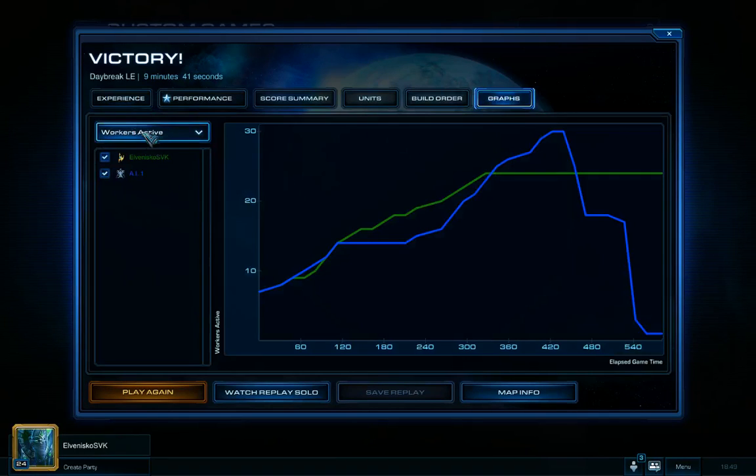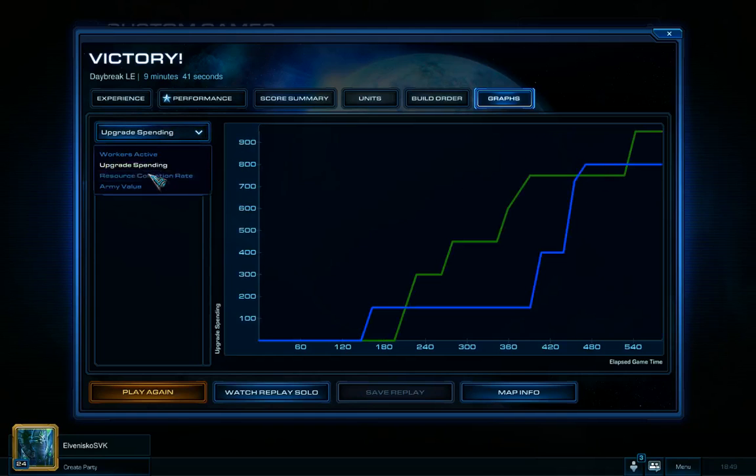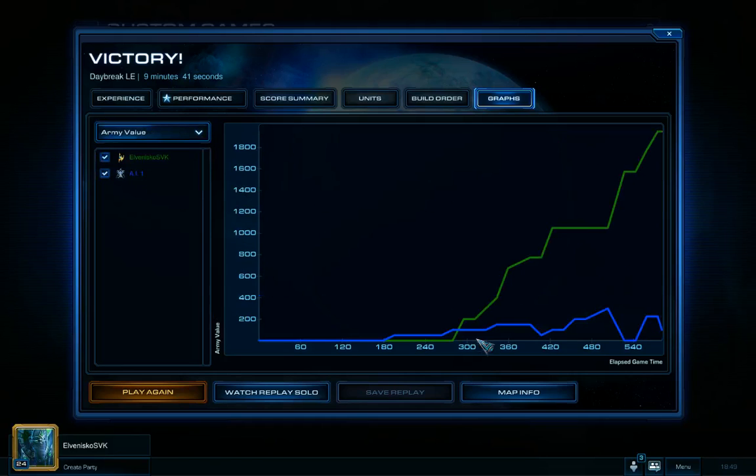Looking at the graphs: my enemy had more workers than me, but I was a little better in upgrading. His resource collection was crippled when I destroyed his second Command Center. My army value was much better because I made units — he barely made any — so I easily destroyed him.